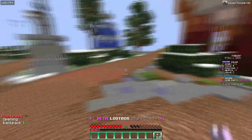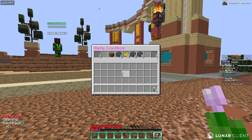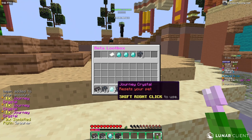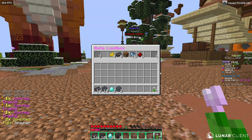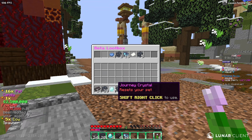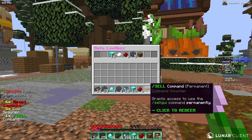We're opening up the beta loot box, which has a very clean animation. We got eight netherite ingots and a cow spawner — not bad. Opening another one, we got even more stuff and some crates too. Another one got us some money — 4.5 million total from these beta loot boxes, which is actually insane. Another one got us pet candies, more money, and more crates.